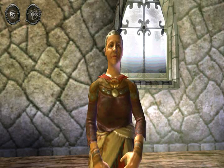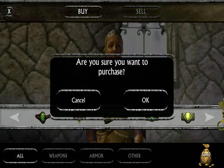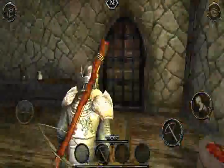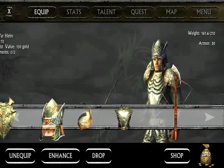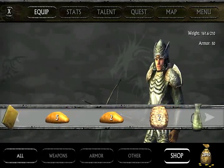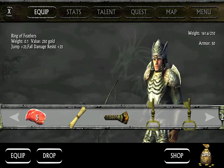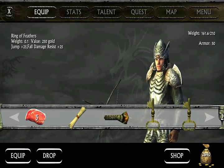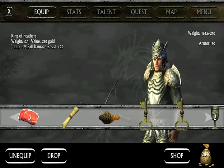Where we will purchase the Ring of Feathers for $2,500. And now we will make sure we're wearing it, so let's go to the inventory screen. I think we'll get there eventually. Ring of Feathers — it's making that noise, but I don't see it. There we go. Okay, let's get out of this menu.